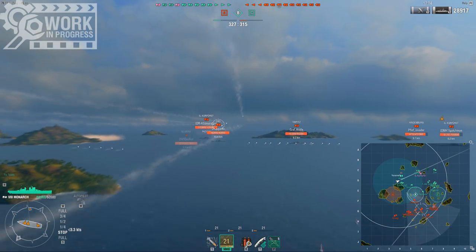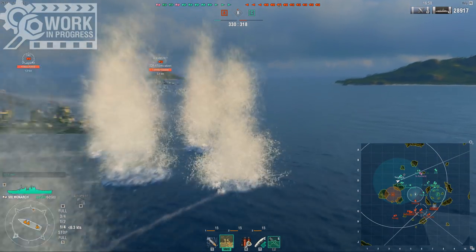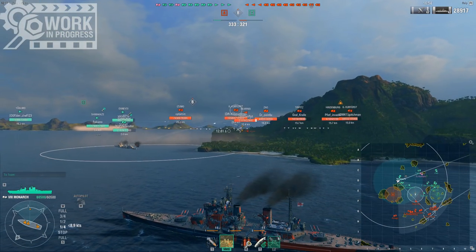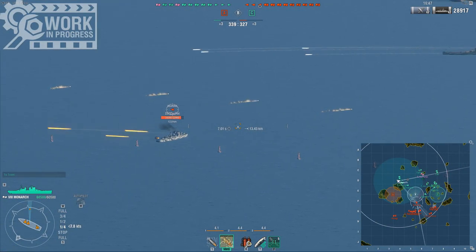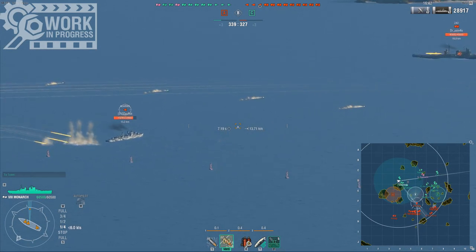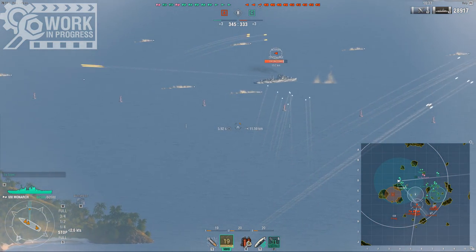Reload is 25 seconds, which is, of course, an advantage because pretty much all the other battleships sit around 30. So the 25-second reload is an advantage, but it's kind of there to make up for the fact that, because you have 381mm guns, your AP alpha is significantly lower. I think your citadel damage is 10.9k, and your penetration also tends to suffer from this because, well, lower caliber guns means lower penetration.